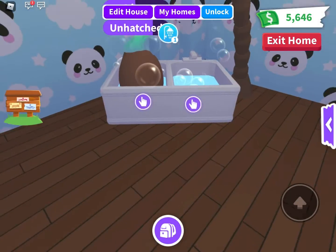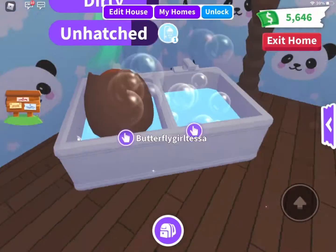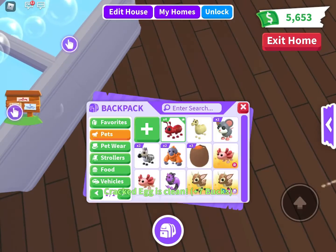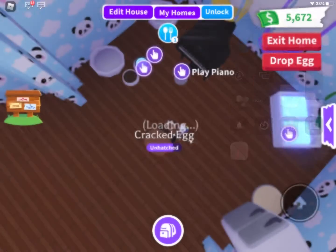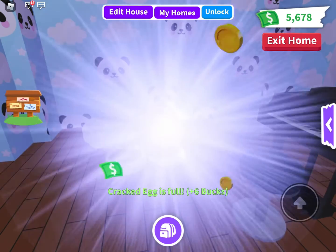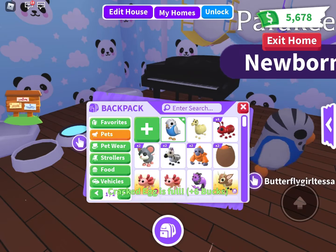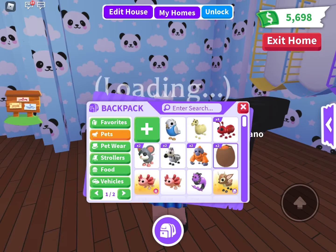The next task we have is the shower task. Okay, we have three more eggs left. Next up we have the food task. We got a parakeet — it's so cute and tiny. Two more eggs.